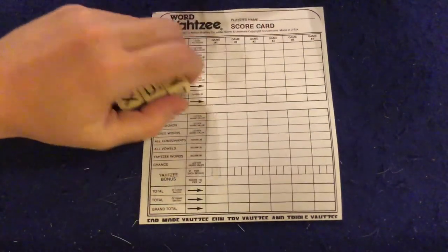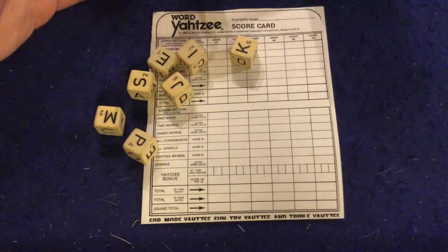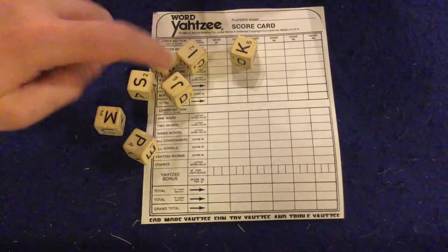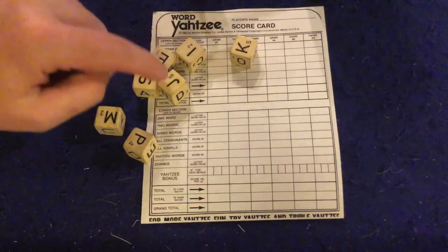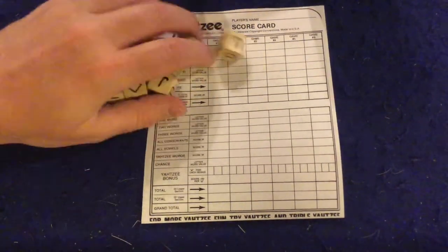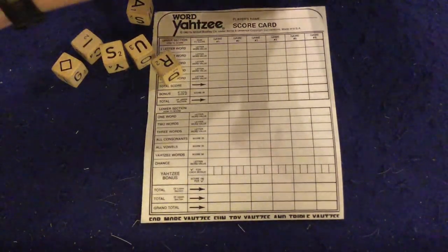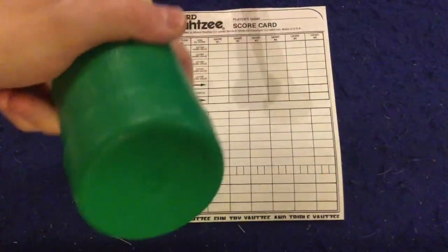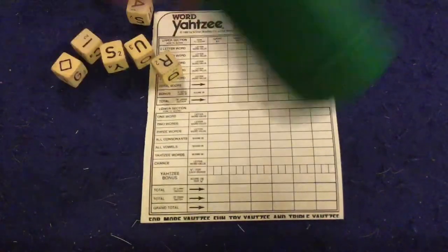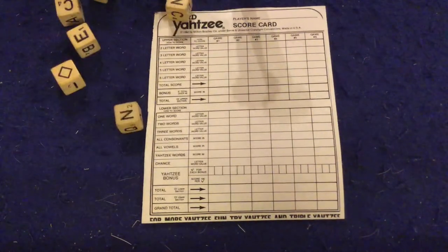Next you have the dice, which are obviously the star of the show. They are d6 dice but instead of pips they have different letters with point values attached to them. There's also one wild die. On your turn, you flip over the sand timer — you have one minute. You use the cup for the first roll, then chuck it because it's really completely unnecessary, and you try to spell some words.